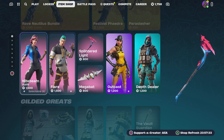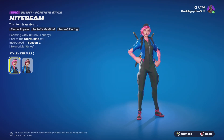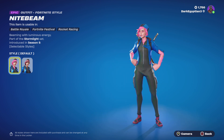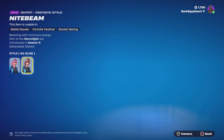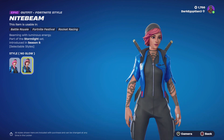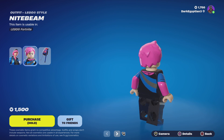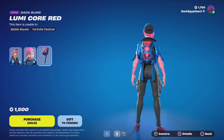Moving on to the return of the Night Beam skin — 'beaming with luminous energy,' part of the Stormlight set, first introduced in OG Season 9. We have alternate styles: the default is the light-up style, then we have the glow style, and then the alternate which is the no glow. I appreciate both but I like the glow more than no glow. Moving on — this is also the first time I've seen the Night Beam Lego skin. It's okay, I think it'll do.